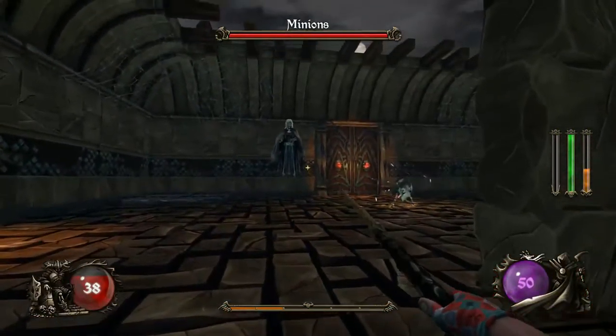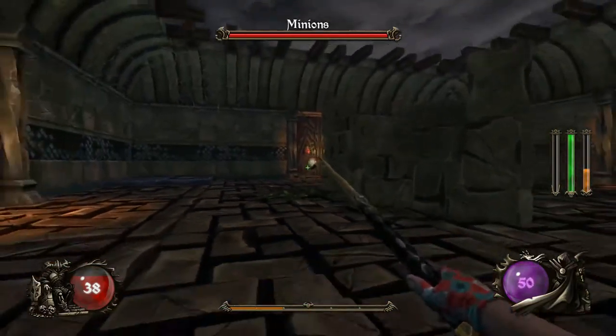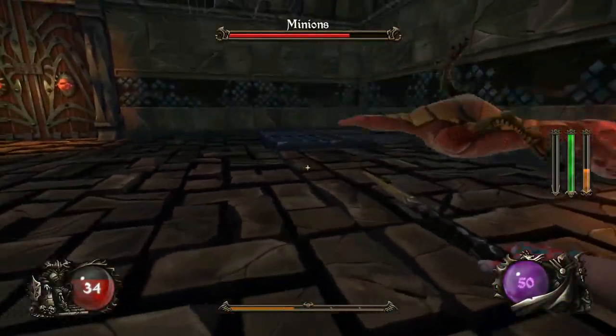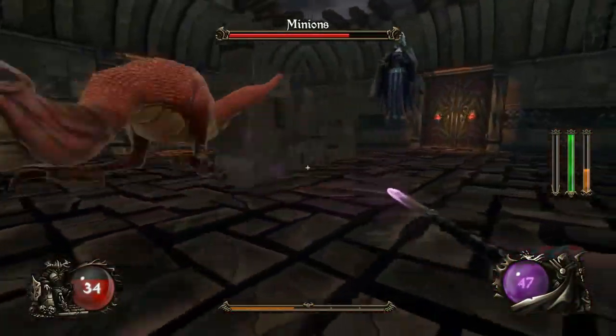There are secret areas that you can find. Oh crap, this is a trap room — an obstacle course with enemies.